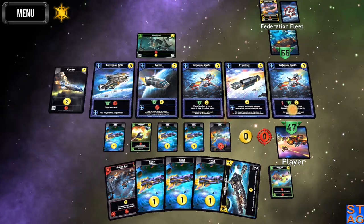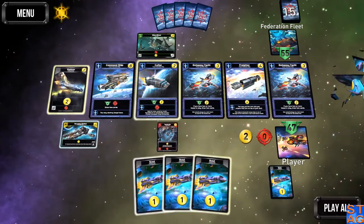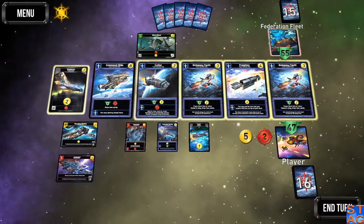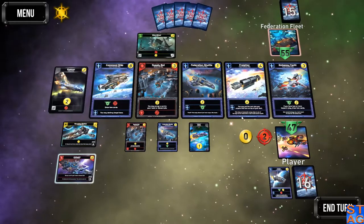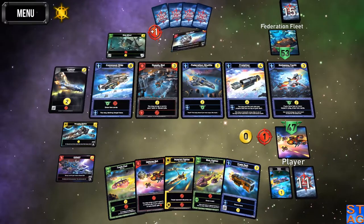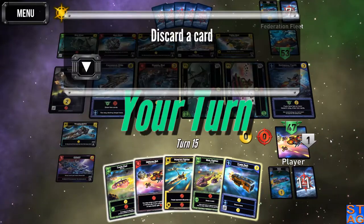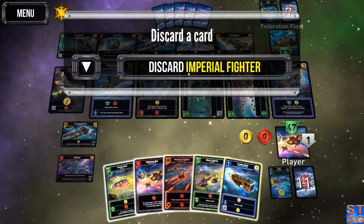I'll have six trade available to me — excuse me. Play this guy to scrap one of them. Recycling station — I'm going to discard these two. I'm gambling heavy here. Didn't work out. Embassy yacht's helpful, so is the cutter. At this point, what I have available to me is just get cards that are helpful. Fingers crossed. Discard a card — I'm going to discard my Imperial fighter.